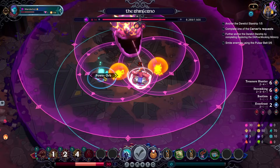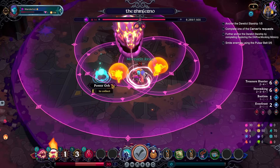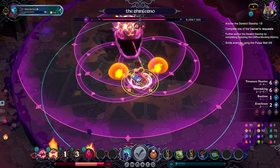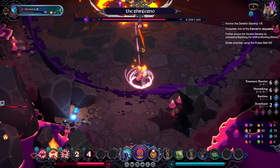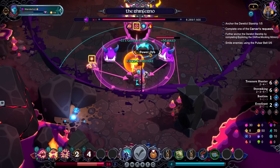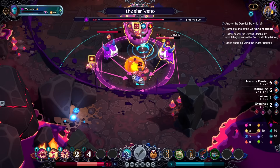Well, there that goes. And let's just run away. I'll take five damage here. Did we grab the power orb just so I can heal myself? Yeah, because otherwise we're going to be taking some damage here.